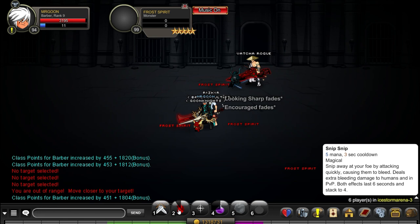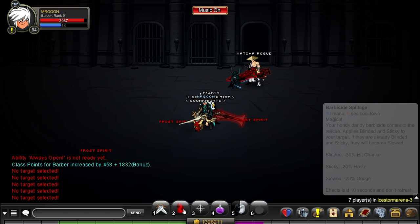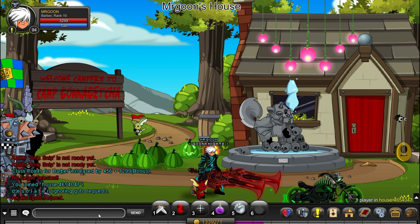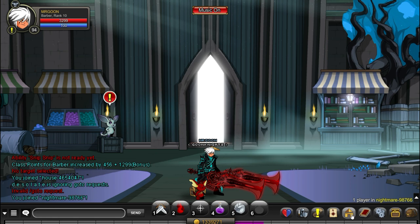Now let's talk about the abilities. Your first ability is the auto attack. The second is called Snip Snip — it does bleeding damage to enemies, which is where the damage over time comes from, and it also does extra damage to humans and in PvP. Your third ability is Good Looks, which applies 'Looking Sharp' and 'Encouraged' to you and allies, increasing crit chance by 5% (stacking up to 5%) and haste by 10%.